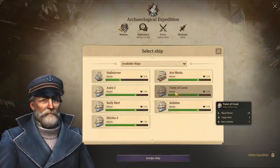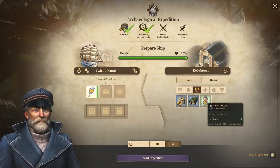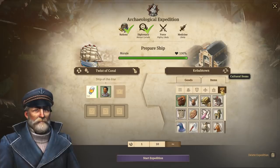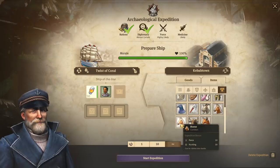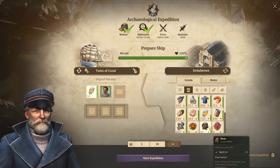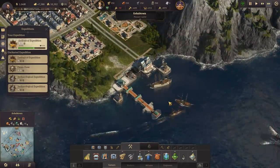And the other one - we'll also go for that. We have one dude who increases our diplomacy. Medicine - start expedition. So now they all should be sent off.